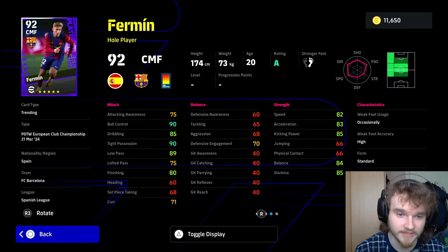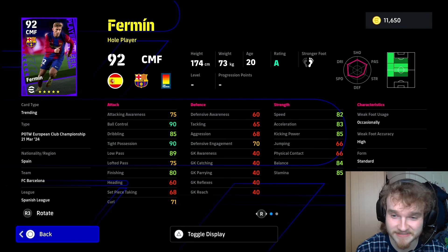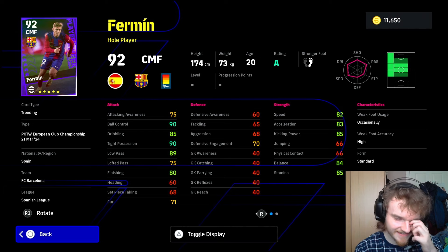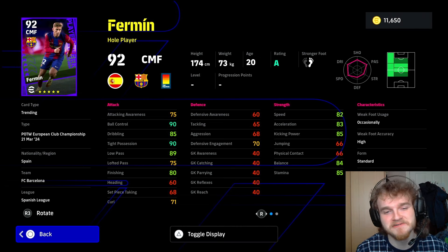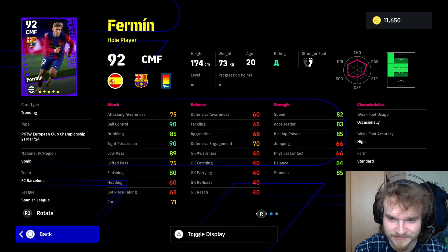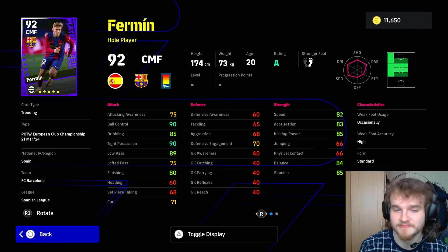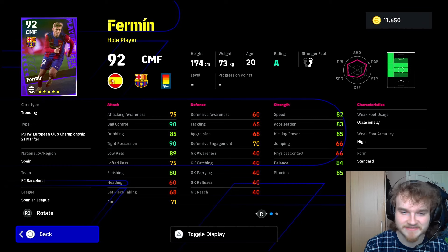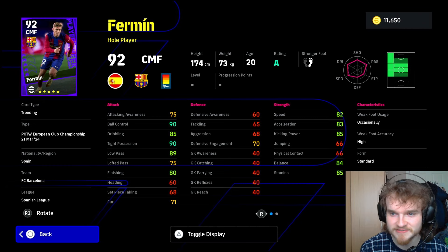Furman, hole player. Look at those dribbling stats — those actually look pretty promising. His dribbling stats are good: 89 low pass with 85 kick and power. We might be cooking here. He looks decent so far — 80 finishing and 85 kick and power again. And it'll be plus two on all these in game, so 92 ball control, 92 tight possession, 91 low pass, 87 kick and power. His finishing looks good. He can play center mid, AMF, left mid and left wing.